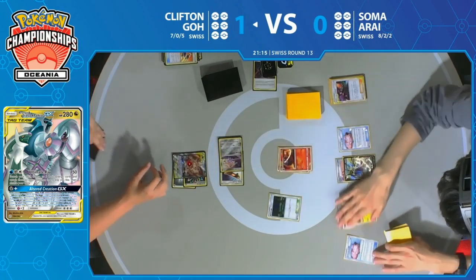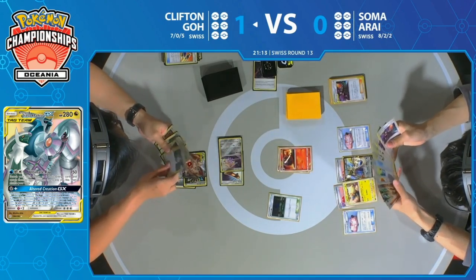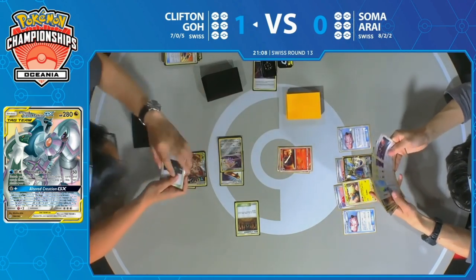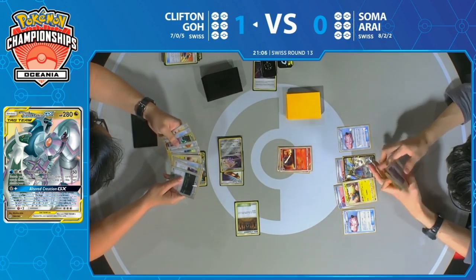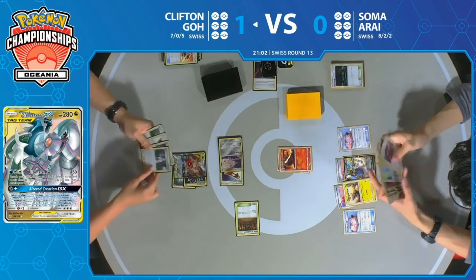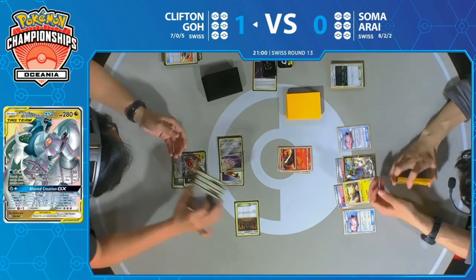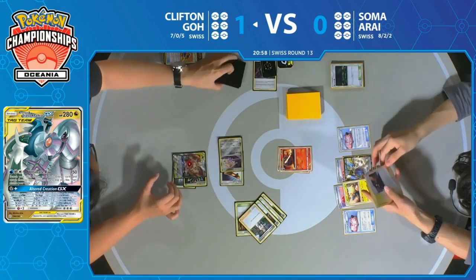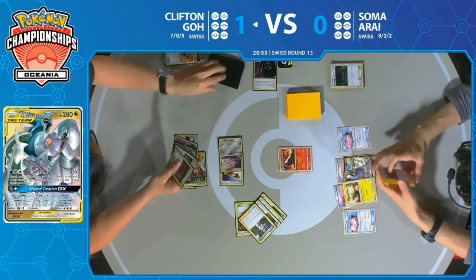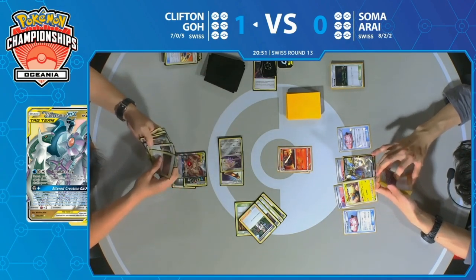We still don't have the energy yet, which means we're going to see a Professor's Research. There's the Shrine of Punishment to get rid of that Slumbering Forest, making it a little bit harder for Soma to establish any kind of lock. There's the Professor's Research — that's all those cards discarded to draw seven new ones, meaning seven fewer cards in Clifton's deck. That really speeds up Soma's clock there.